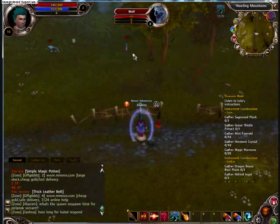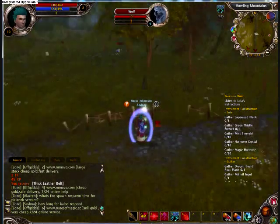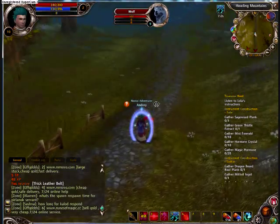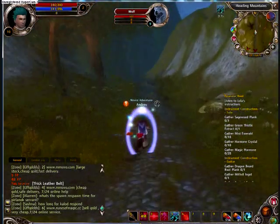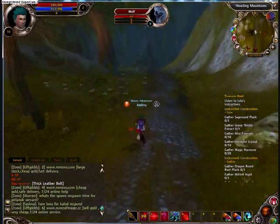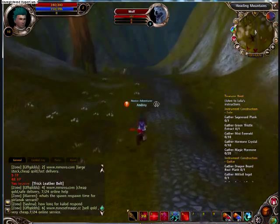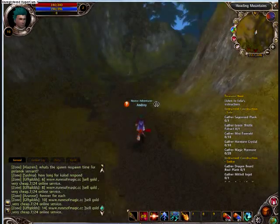Once you see level 8 to level 10 wolves and level 8 to level 10 bears, you have gone the right way. And if you see anything similar to a passageway that I'm heading to, then you are going the right way.